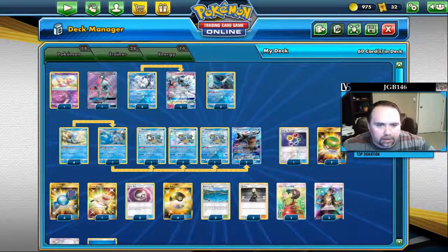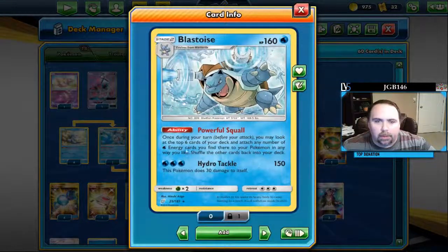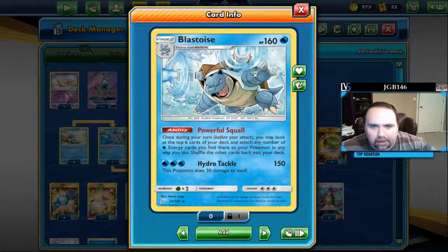I'll touch on the GX later — let's talk about Baby Blastoise first. Baby Blastoise came out in Team Up. Some people may have seen it in Wailord-based decks. Clayton played a Wailord Blastoise deck that made some waves at Collinsville. Other than that, Blastoise didn't see a lot of play outside the theme deck arena.